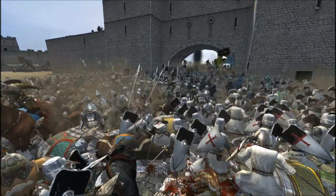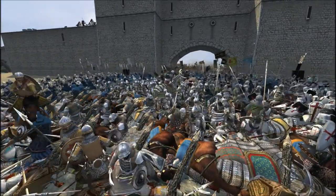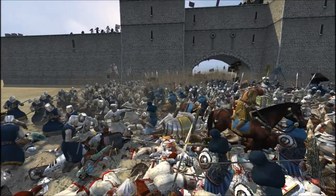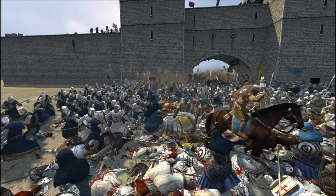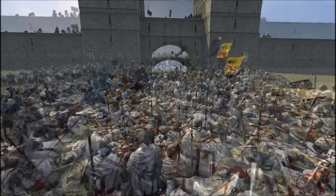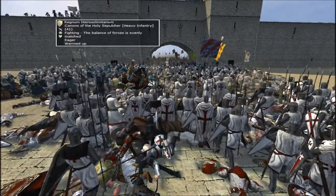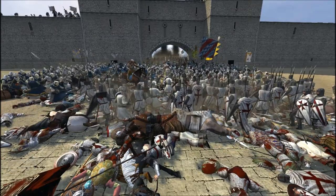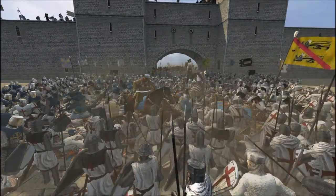And here the fighting continues. Some Saracen Horsemen managed to get through but then they get routed. It's amazing how they manage to get through all these spearmen and all these sharpened stakes. So back to these Templar Two-Handed Axemen - they are very deadly. And here it looks like we have temporarily broken our enemies. So a lot of enemies are retreating - we are reorganizing ourselves, pushing closer to the gate.